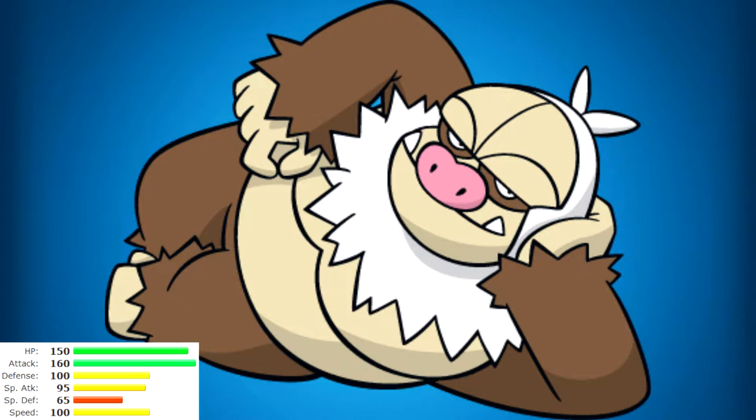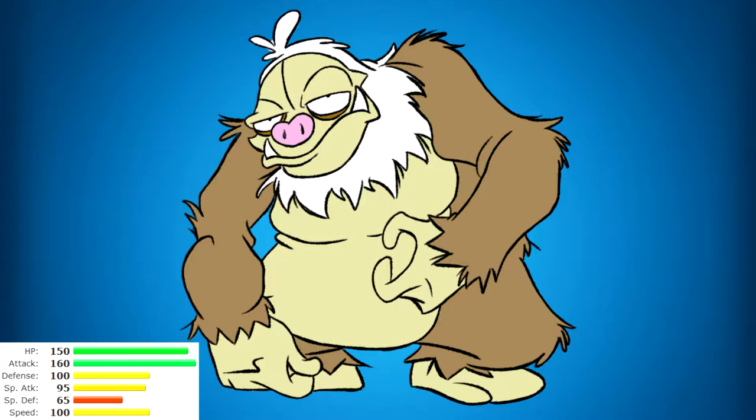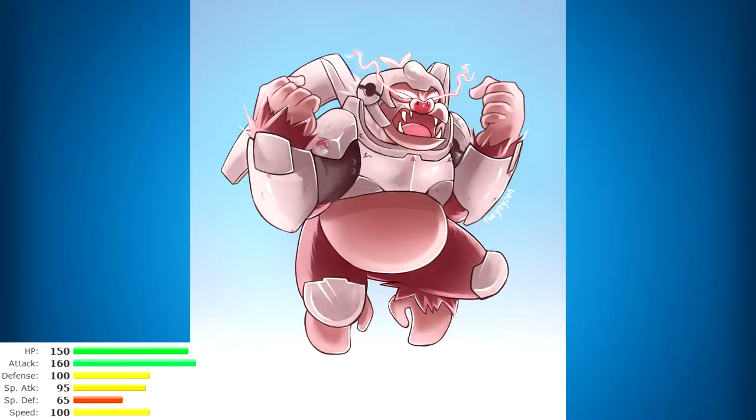Slaking can learn Hammer Arm, so with Contrary his speed actually boosts — and he already has 100 base speed, which is ridiculous for a supposedly lazy Pokemon. His evolution line starts weak with Slakoth, then you get the mid-stage Vigoroth, and finally you reach Slaking. Without that terrible ability he would be absolutely broken, but there are ways to circumvent it, so harness the power of a massive sloth — it's amazing.